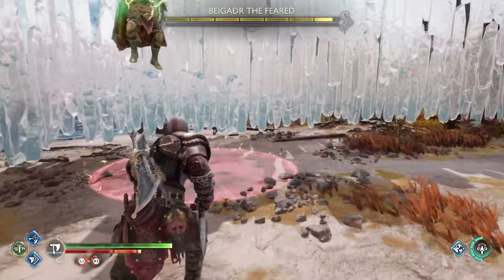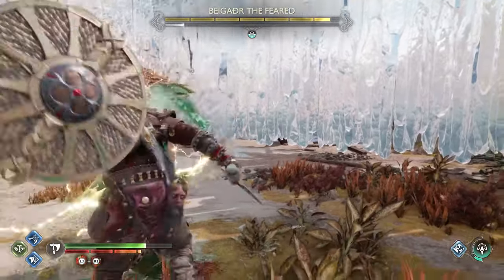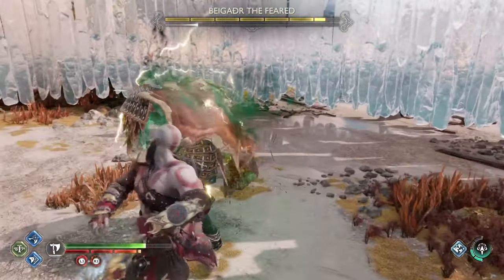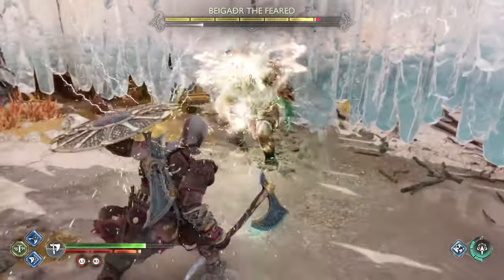This move where it just sends these lightning things on the ground — be careful because the last one is always set in the path you're going, so you kind of have to juke him. And then after that, it'll come down, the boss will come down and you just whack him.